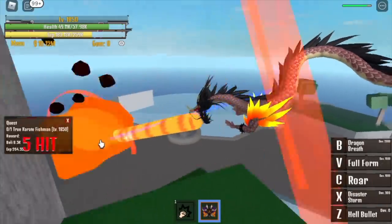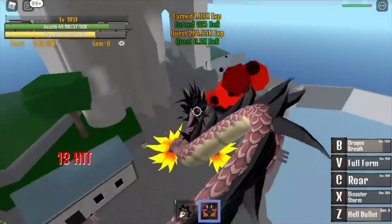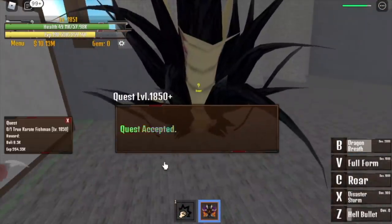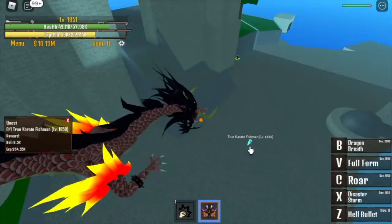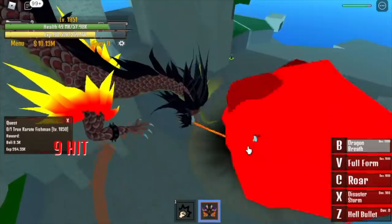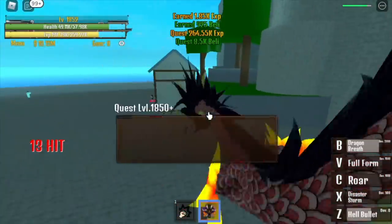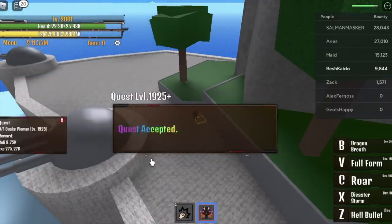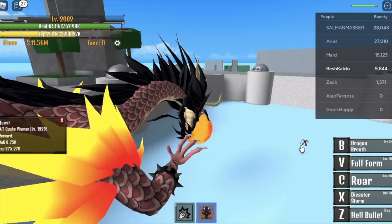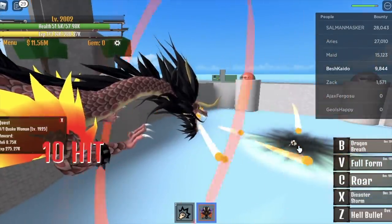We're going to defeat the True Fishman Karate. It's kind of easy to defeat since it's only one. We're going to do this until you reach 1,925. Don't forget to buy Observation Haki. So at level 1,925, you can start defeating the Quake Woman. You can level up here until you reach level 2,125.